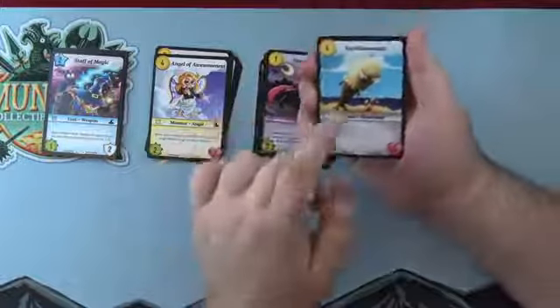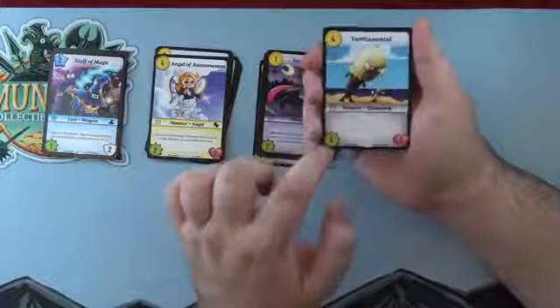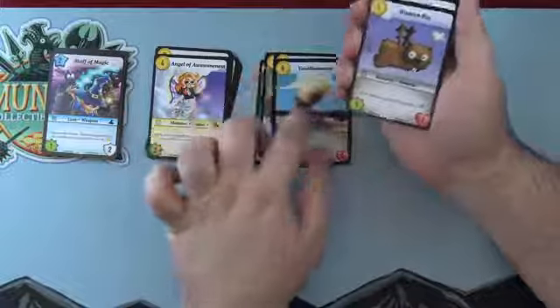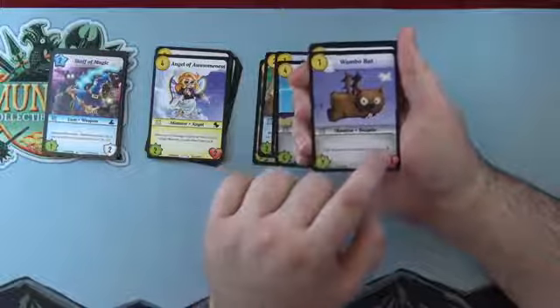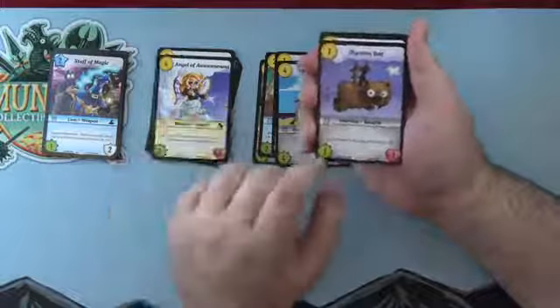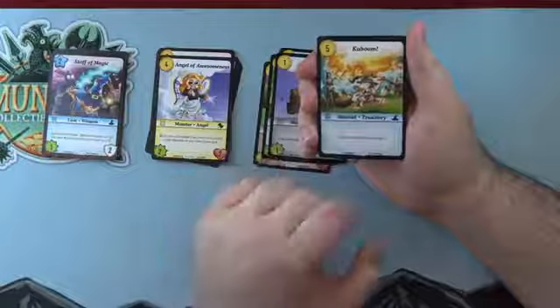Vampire Cat — vanilla monster, no text, four cost, four power, five life. Just a solid, solid monster. Wamba Rat — pulled that one earlier. One cost, one power, one life, but if the defender is Bleeding this gains two power. Say you have a Skewer on them — it could do a lot more. Kaboom — my favorite Wizard spell, five cost, five damage to any target. Straightforward damage, takes off a quarter of their life. Really good common.